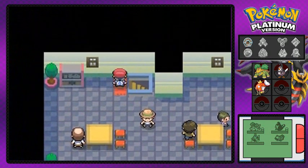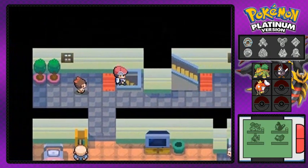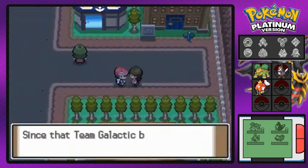This person is talking about flags and setting traps in the Underground. Be aware of traps and all that stuff when you're playing with the Explorer Kit underground.